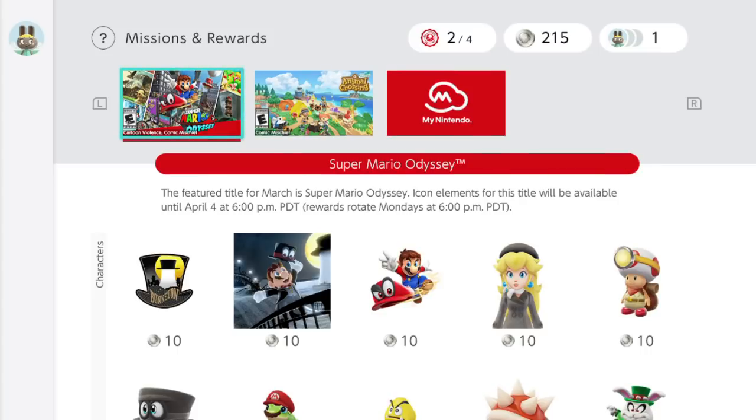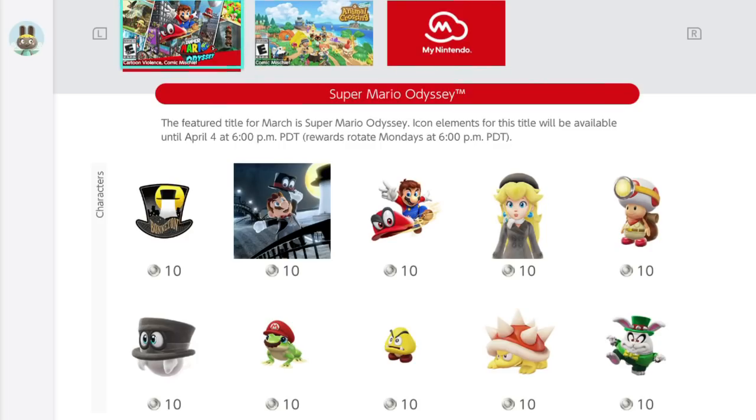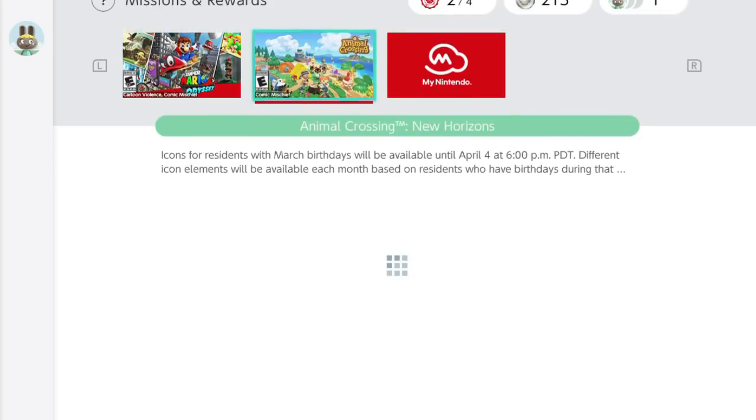Right now the game featured is Mario Odyssey — you have a couple more days to get any of those icons if those are something you want to collect as well. But I'm most interested in the Animal Crossing section.